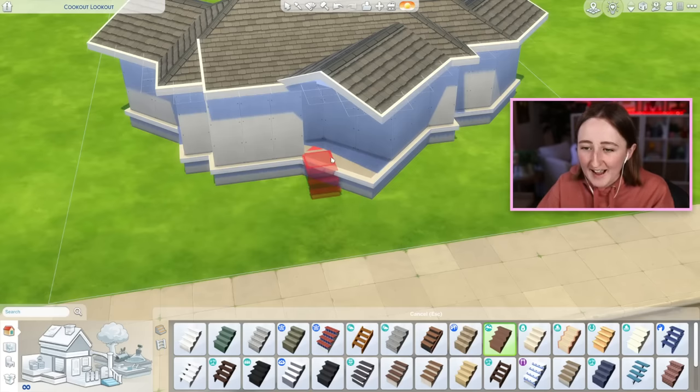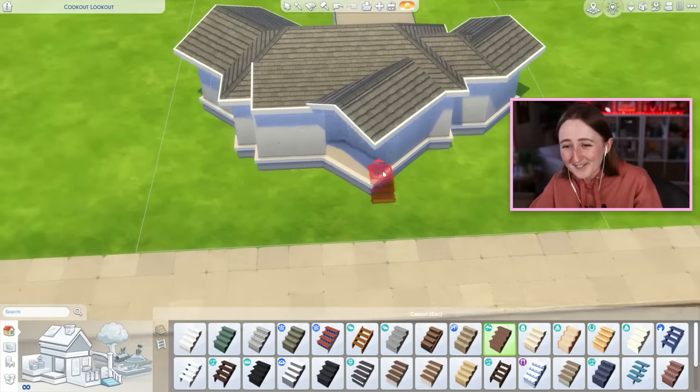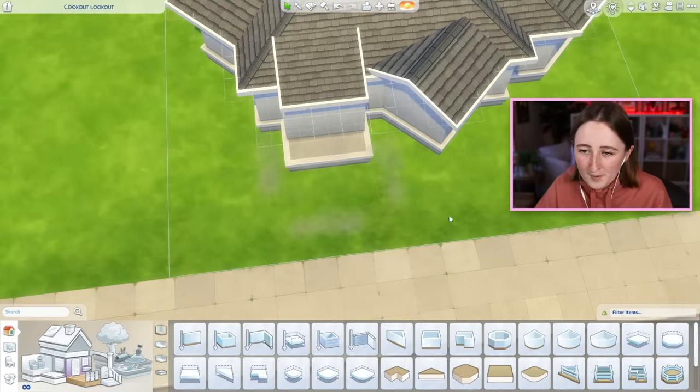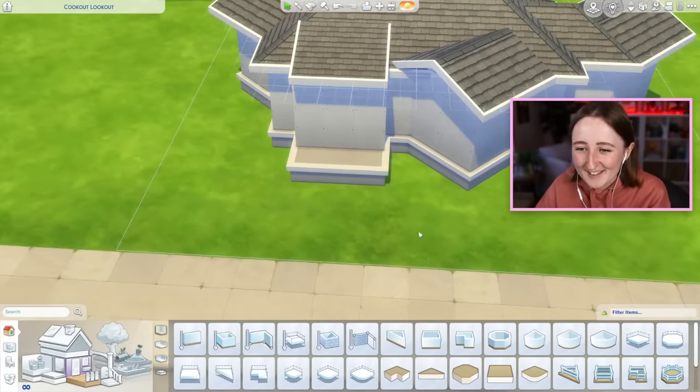Oh no, wait a minute — you can't have a front porch like this because you can't have diagonal stairs. Oh my god, I finally figured it out and it's not gonna work. Okay, never mind, delete that. Sorry, sorry, sorry. The front porch is going right here. We're gonna have a little front porch that's just nice and small like this.